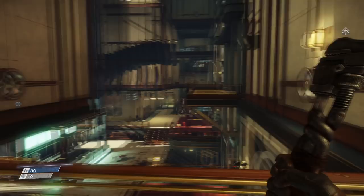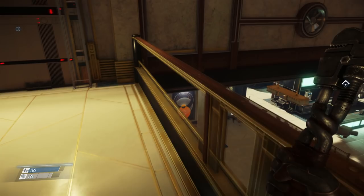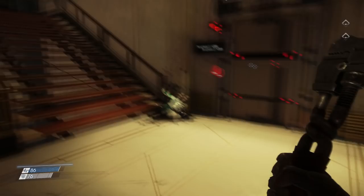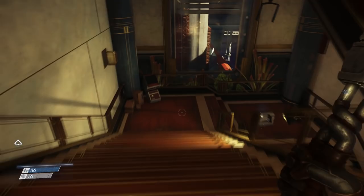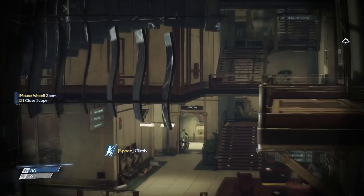Hey everybody, welcome back to my playthrough of Prey. Thanks for joining me again. We're here in the Talos 1 lobby. We did a little bit of exploring down there — we'll go back down there, don't worry. We were down there, there was a phantom in that room beneath us, and we grabbed a turret. A turret right there that is now in need of repair. We used that to kill the phantom. It worked pretty well, really.